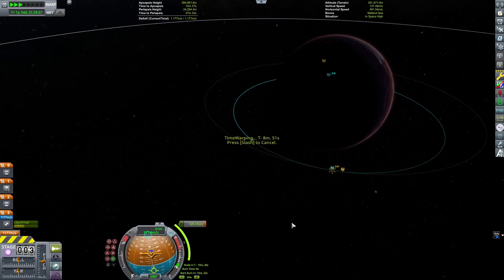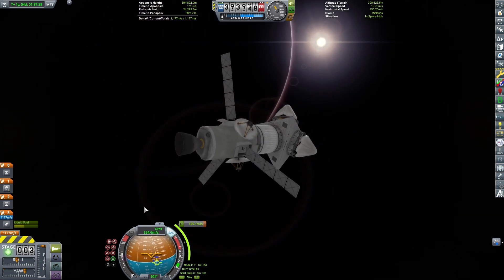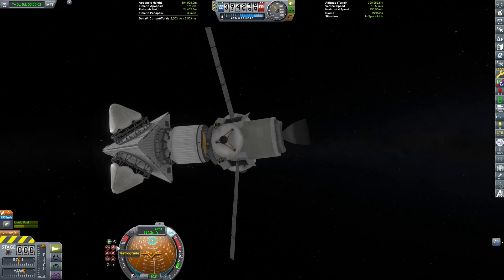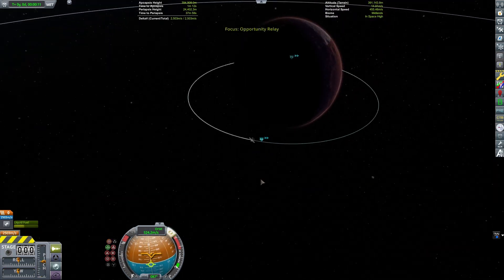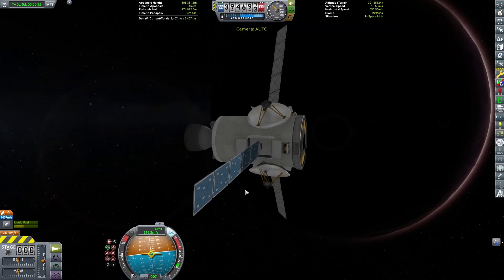At our apoapsis, we will go ahead and set up a maneuver to get our orbiter into the correct orbit around Duna. I am also going to separate the lander section because it is already on a suborbital trajectory and it will be able to land on the light side of Duna in a pretty good location for us.